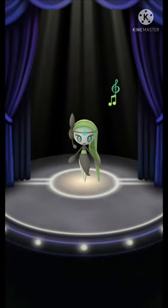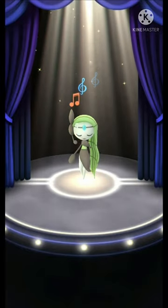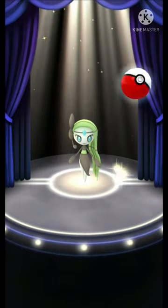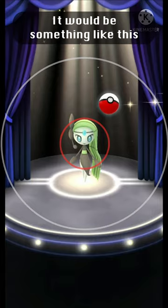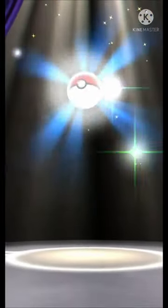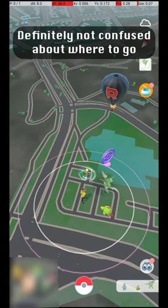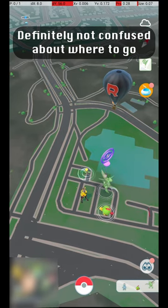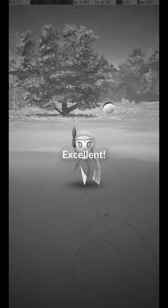Meloetta is a mythical Pokémon that appears in a special encounter following the Finding Your Voice special research. Annoyingly, like other mythical encounters, the catch circle is not displayed. So while in theory you can get an excellent throw, there's no way to know how to time it. Through sheer force of will and desire to complete the excellent Pokédex, I found some more Meloetta to catch without this irritating restriction, and I bring to you the results of my effort and investigation.